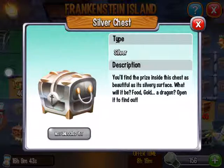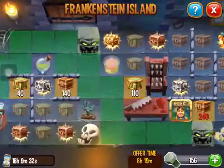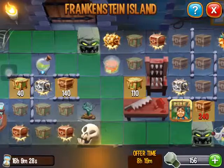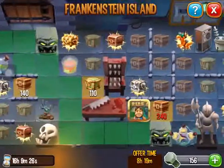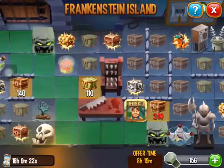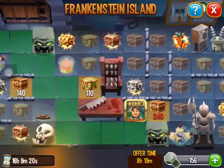We'll find the prize inside this chest — beautiful. So we surface. Food gold. I'm going to open it to find out. Can I unlock it? Oh right, can't go that way. I can't get any more now. It's only one, two, three, four, five to get the next dragon.